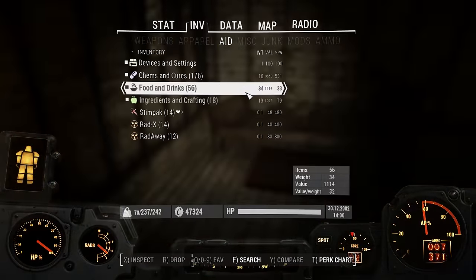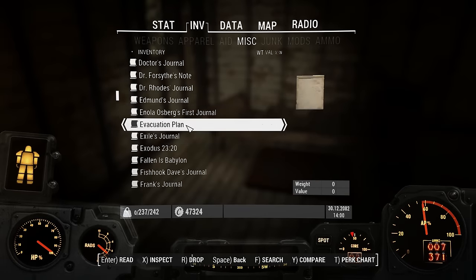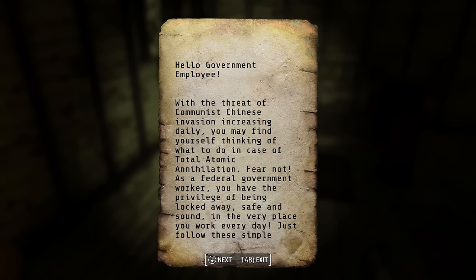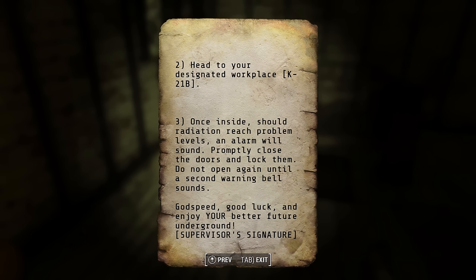Evacuation plan. Hello government employee. With the threat of communist Chinese invasion increasing daily, you may find yourself thinking of what to do in case of total atomic annihilation. Fear not — as a federal government worker, you have the privilege of being locked away safe and sound in the very place you work every day. Just follow these simple instructions if and when the bombs fall and you'll find yourself surrounded by your fellow employees waiting out the nuclear winter. One: when you hear the alarms, drop everything. Do not bother packing anything, even personal belongings — everything you need should be waiting for you in your designated safety location slash workplace. Two: head to your designated workplace, K21B. Three: once inside, should radiation reach problem levels, an alarm will sound — properly close the doors and lock them. Do not open again until a second warning bell sounds. Godspeed, good luck, and enjoy your better future underground.